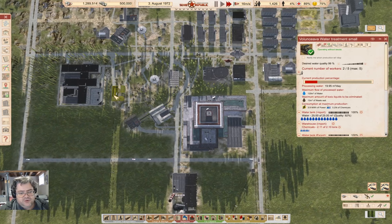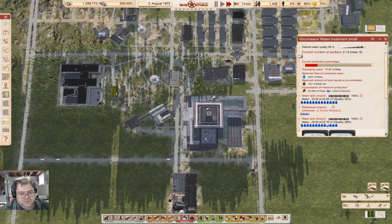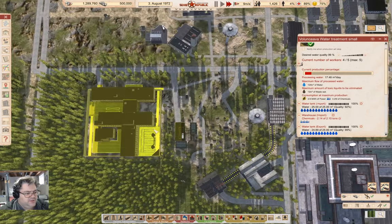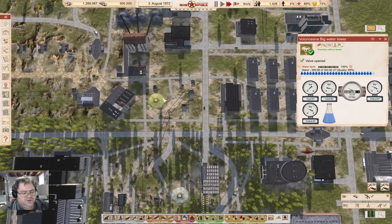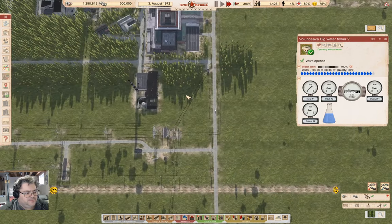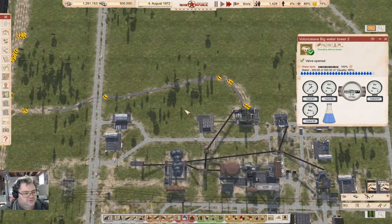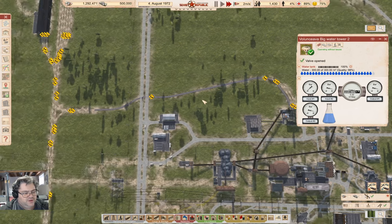Our water treatment plant — I just need to check in on this. It seems to be keeping up. This storage is not empty, that is not emptying — okay, so that looks like it's okay. The rail line is going slow, but it's going out again.